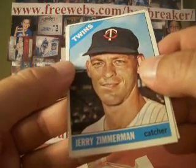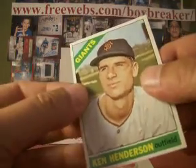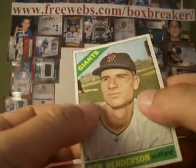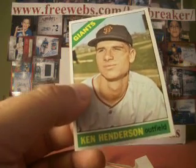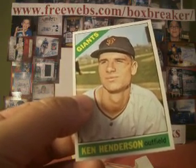And next up is SC Mammel — I don't know if I'm saying that right. And that's a Ken Henderson gum card. As we do in all our breaks, the insert is held for later — it doesn't count as a card. So we go through all the cards, and then in order determined by that random assignment pre-break, when we get to the end, the inserts are assigned in order that they're opened.